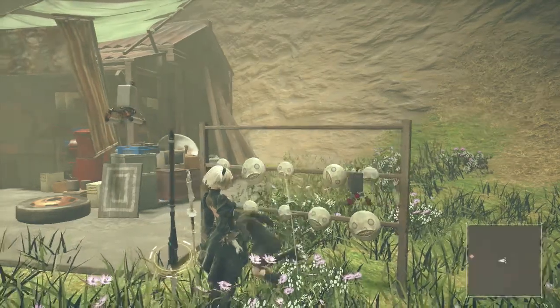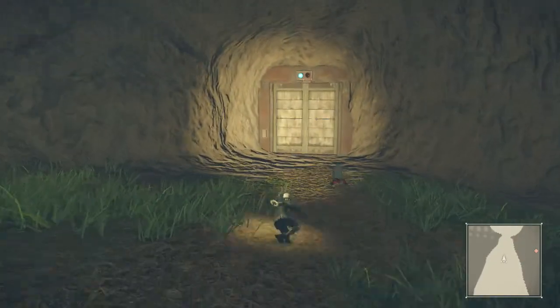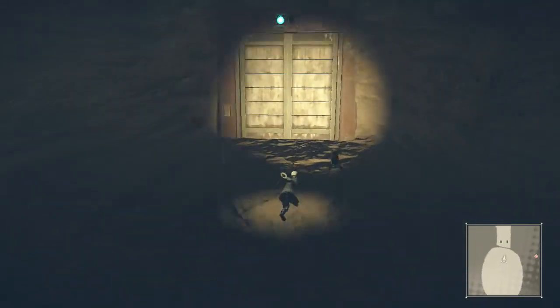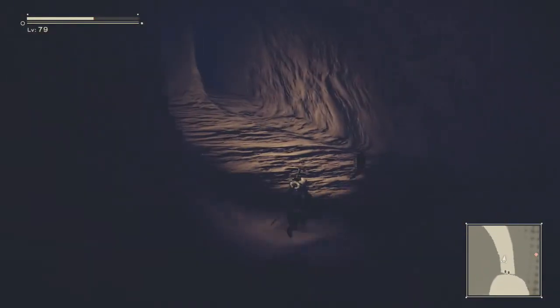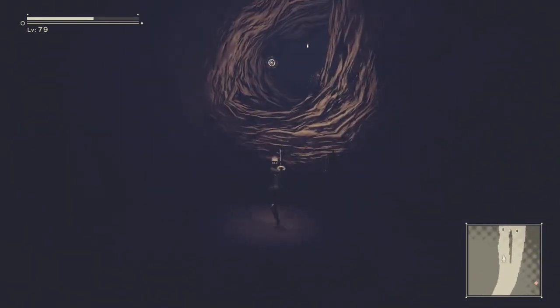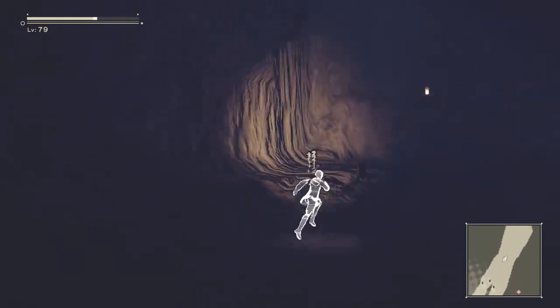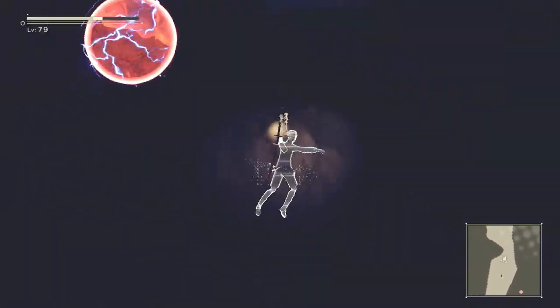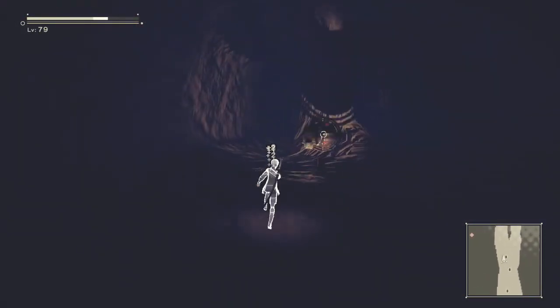Once you finish stealing the mask, you have to go back the way you came and approach Emil again. You don't have to traverse the entire area on foot — there is an elevator you can take to skip this entire section. Once you get to the top, you can take another elevator to get back to the pipe entrance, and from there you can go talk to Emil.